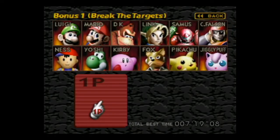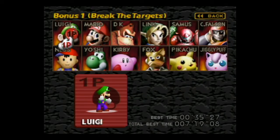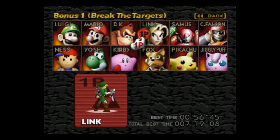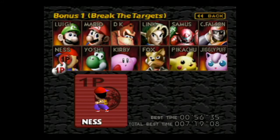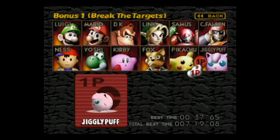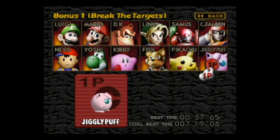First, I wanted to go over how to unlock the four hidden characters. Luigi is unlocked by completing the Break the Target stages for the initial eight characters. Ness is unlocked by completing the one-player game mode with a maximum of three stocks, without using a continue, on normal difficulty. Captain Falcon is unlocked by completing the one-player game mode in under 20 minutes without using a continue. And Jigglypuff is unlocked by simply completing the one-player game mode.